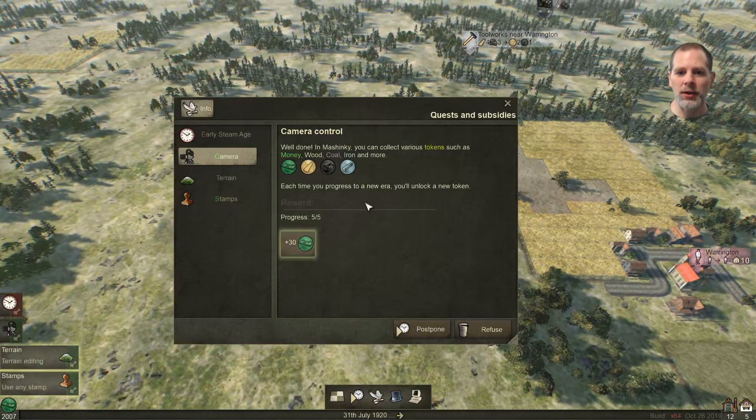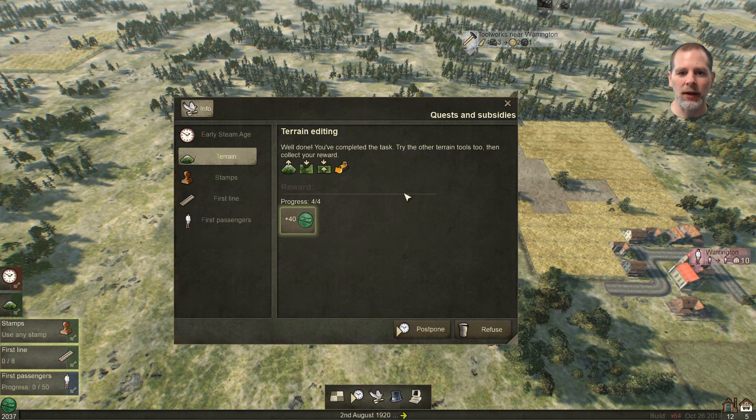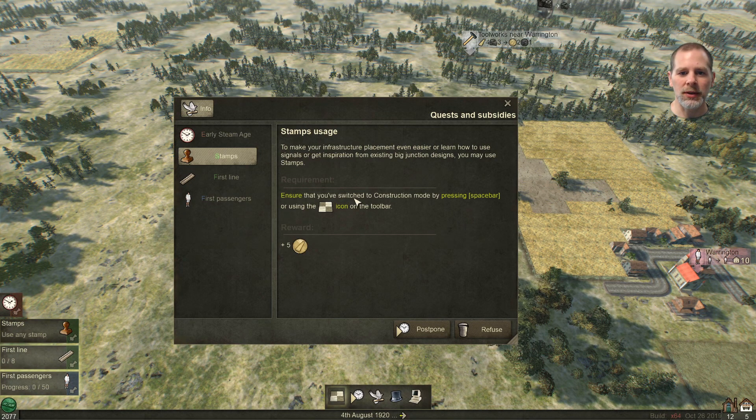Each time you progress, you'll unlock a new token. We're going to take that. Well done, you've completed the task. Now it says try the other terrain tools — I'm not sure what that means. What other terrain tools?